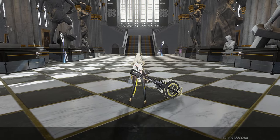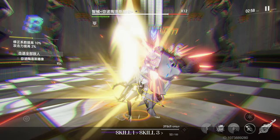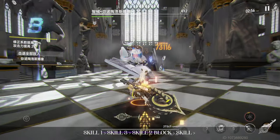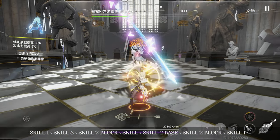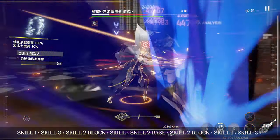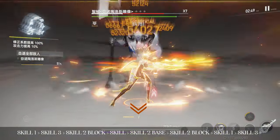For our next rotation, we begin with Skill 1, followed by Skill 3. Use Skill 2 to detonate and negate any incoming damage. Use Skill 1 to close the gap, followed by Skill 2. Use Skill 2 again to detonate and block any incoming attack, followed by Skill 1 once more, then Skill 3, and finish things off with your heavy attack nuke. Use basic attacks to fill in the gaps between Skill uses.